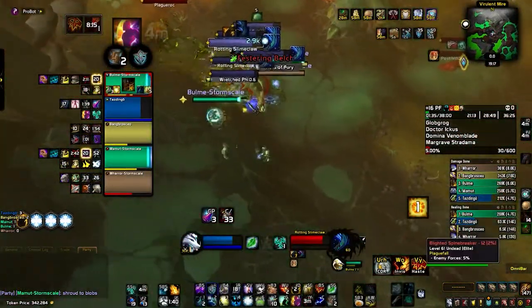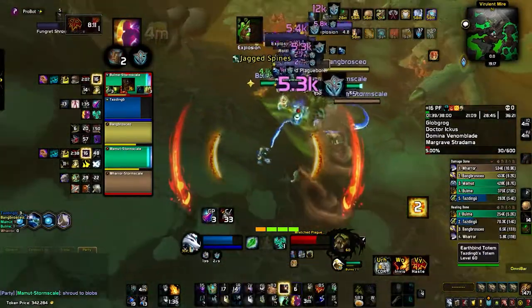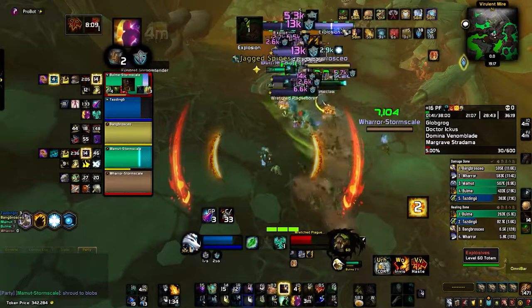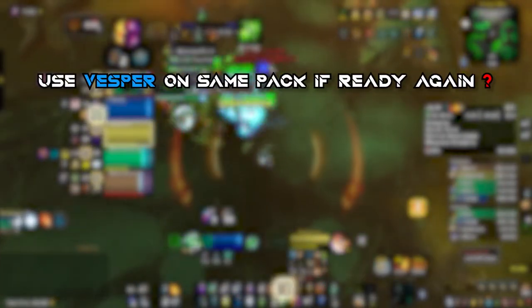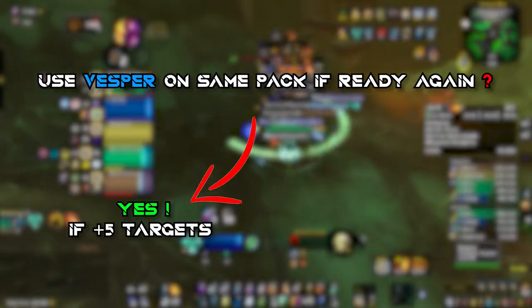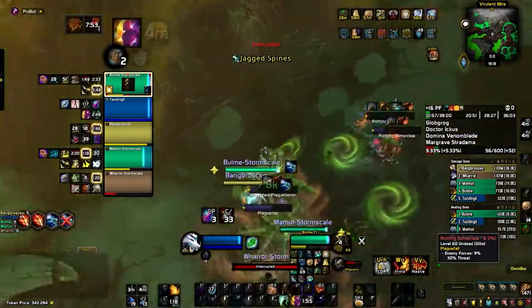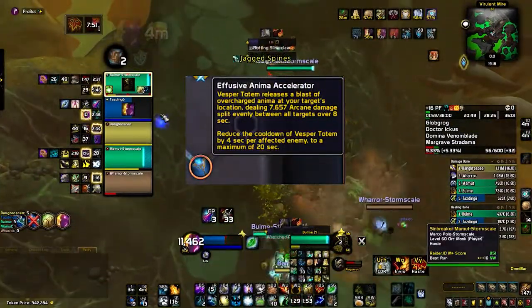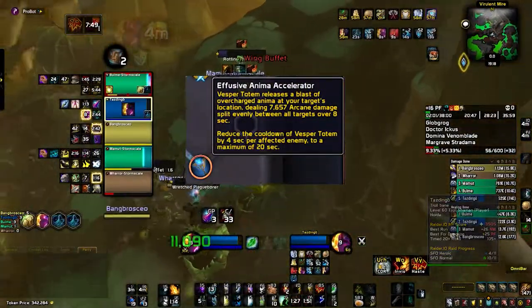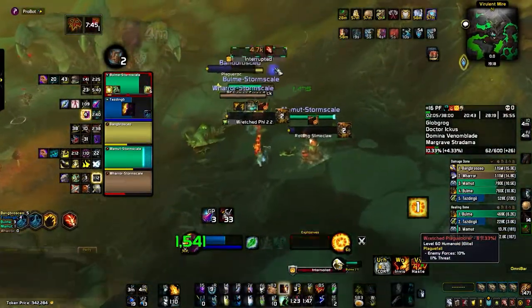Another great tip is to use Vesper Totem efficiently. Obviously you use it on the first global and start burning charges, but what if the pull takes longer and you have Vesper up again when the pack is around 25% HP? My answer: use it again if there are 5 or more targets still alive, and don't if there are fewer than 5. Because of the last trait in the Forgelite Prime soulbind — which I discussed a lot in the previous guide — you need to manage Vesper Totem's cooldown and try to have it active in the first 10 seconds of each pack to get the most out of it.